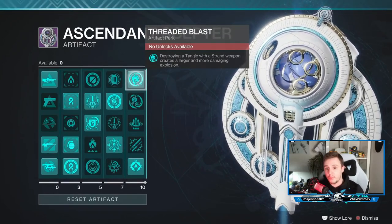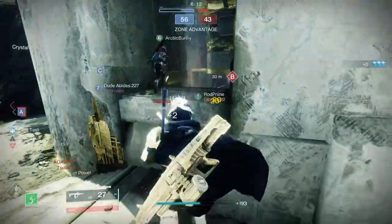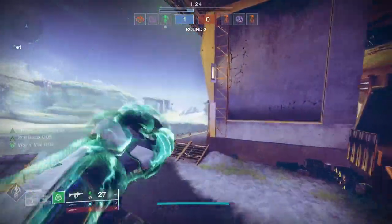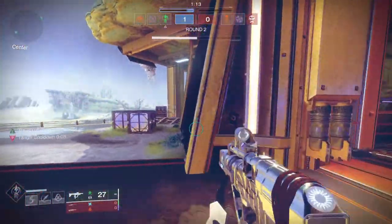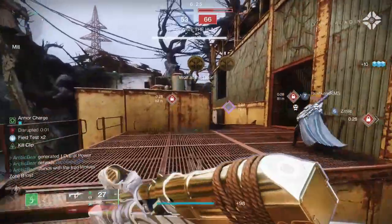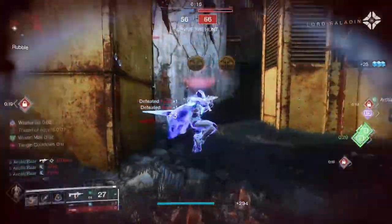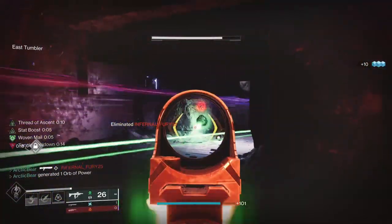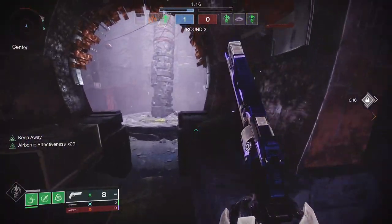The first artifact mod: destroying a Tangle with a Strand weapon suspends targets damaged by the explosion. The radius is ridiculous — maybe 15 to 20 meters — and it seems to go through walls. It also ties into Thread of Continuity making the suspend last longer. The second mod, Threaded Blast: destroying a Tangle with a Strand weapon creates a larger, more damaging explosion. I've straight-up one-tapped people with it. Most of the time it'll suspend them and make them a one-shot, which is an easy cleanup kill. The gameplay loop is spamming Woven Mail, spamming Tangles, and grappling around as much as possible.